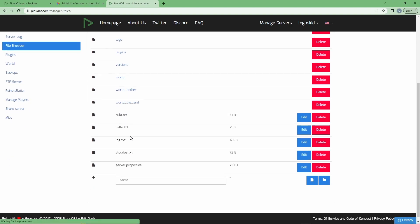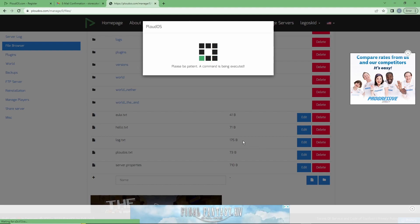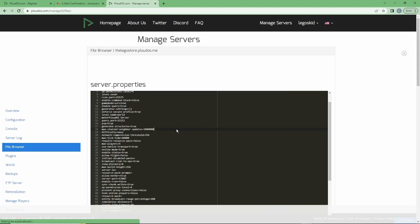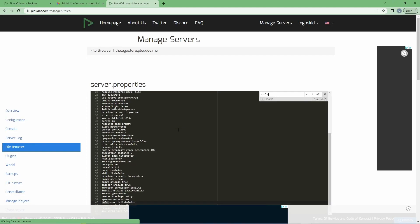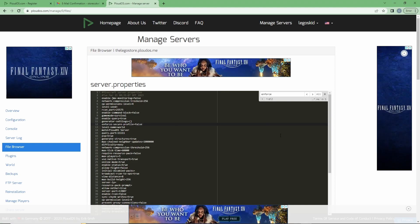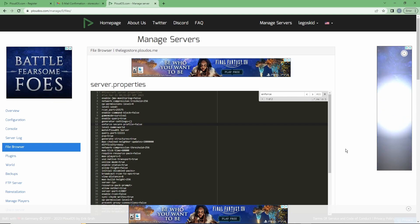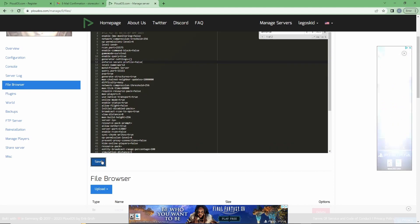We need to go to the file browser, scroll down to server.properties, and click edit. Search for 'enforce-secure-profile' and set that to false. This prevents players from getting kicked unexpectedly.